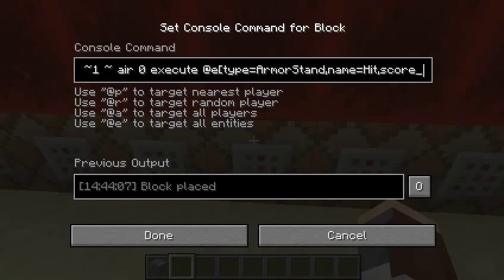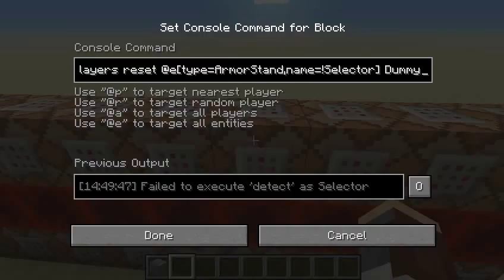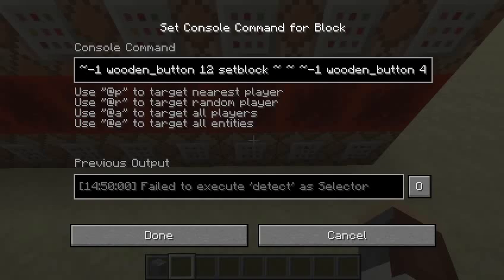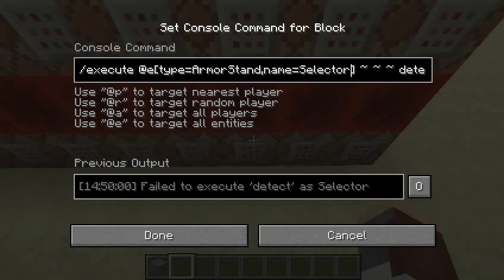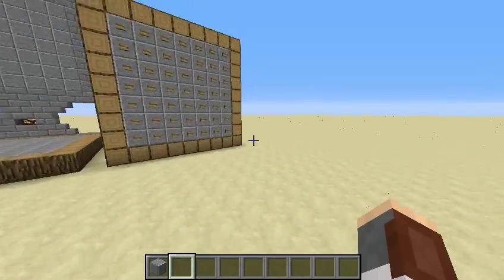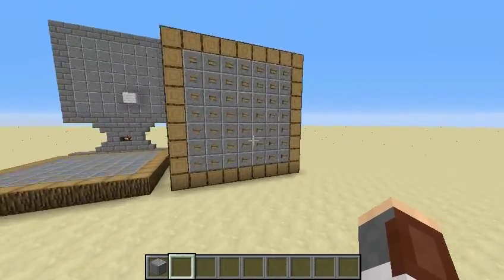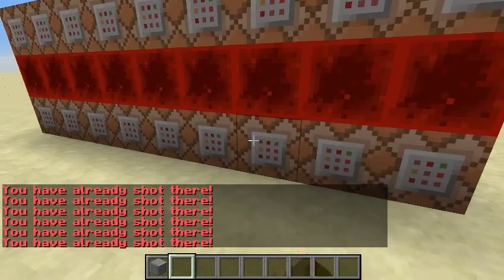Then it executes at every armor stand named "bomb" — if there's air above it, it executes at the armor stand named "hit" with a dummy score of zero and places a wool block with a value of zero, so it's white wool, which resets the display for a miss. Then it executes at every armor stand named "selector" — if there's a pressed wooden button, it resets every selector's dummy score. Finally, it detects if there's a pressed wooden button behind a selector and places a non-pressed button, which is why it activates for only one tick and why you can spam it decently fast.